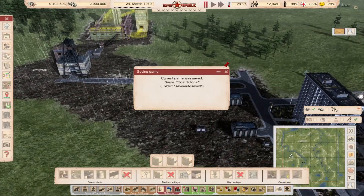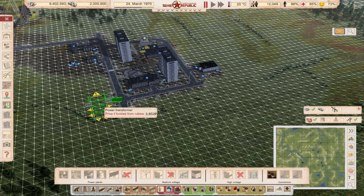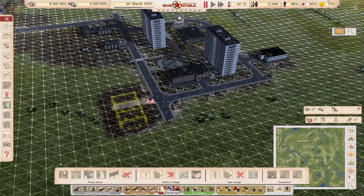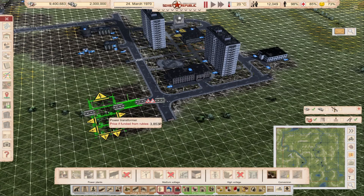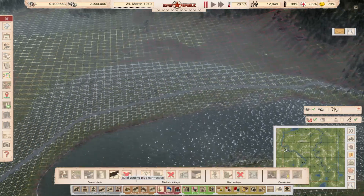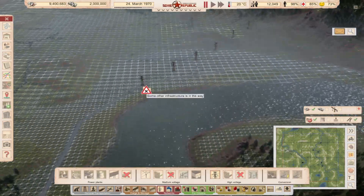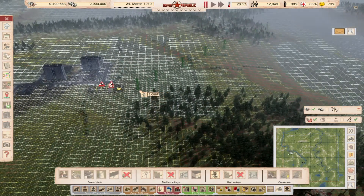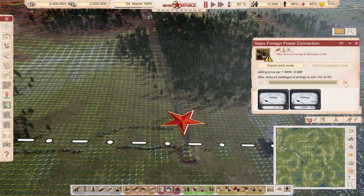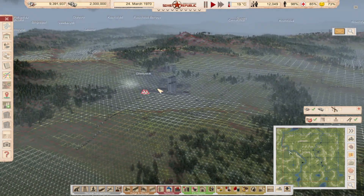Let's import some electricity. First let's place down a transformer up here. Now let's connect the power to it. We have a border connection right here — an outside connection. We'll import, let's say, 8 or 9 megawatts. That should be more than enough for early game. And it's connected.